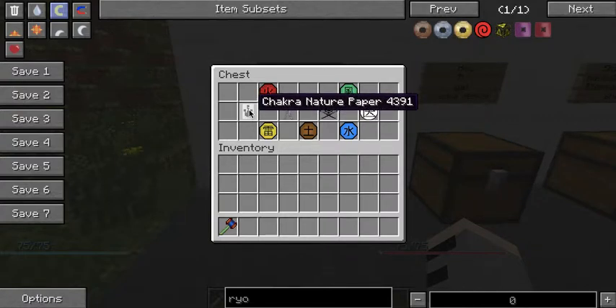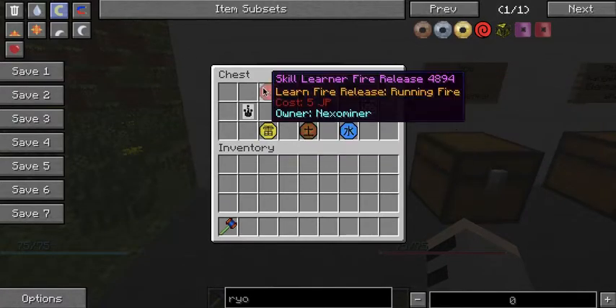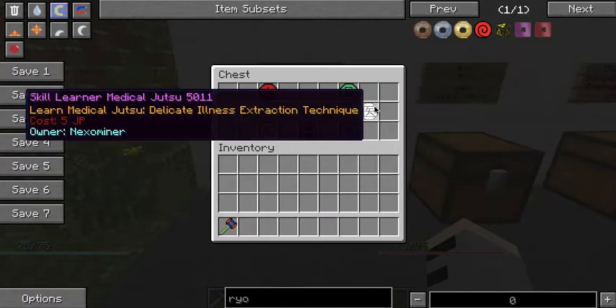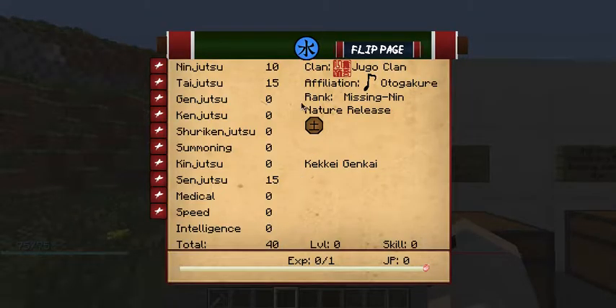When you right-click this chakra nature paper, you will be given a clan and affiliation, one to three of the five nature releases, and all three — Tai, Ken, and Medical — learners. When you press X by default, it will show you your clan, your nature releases, and if you have any Kekkei Genkai.